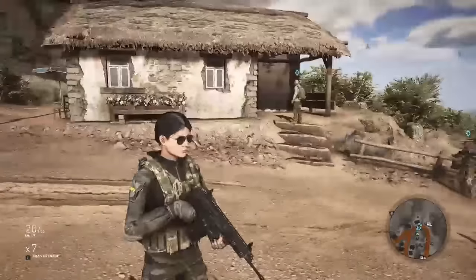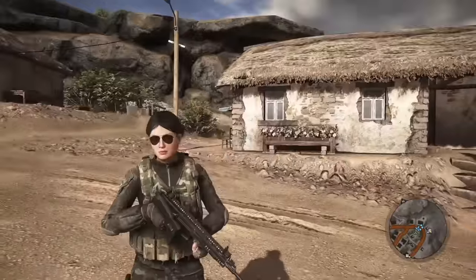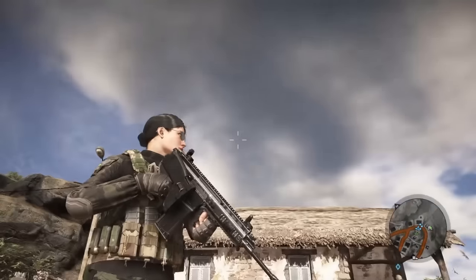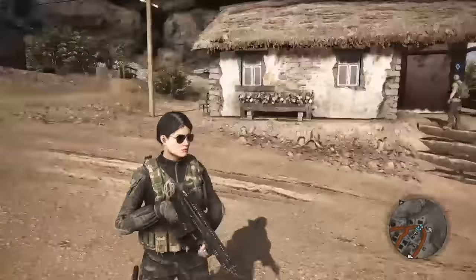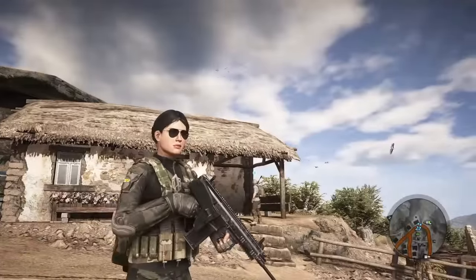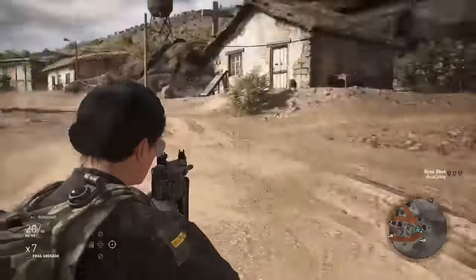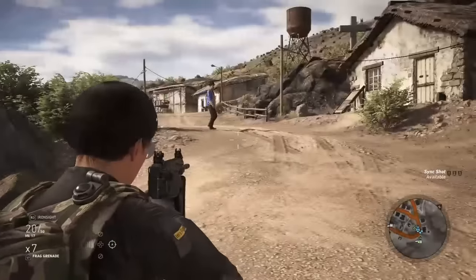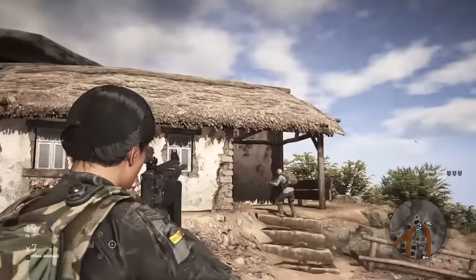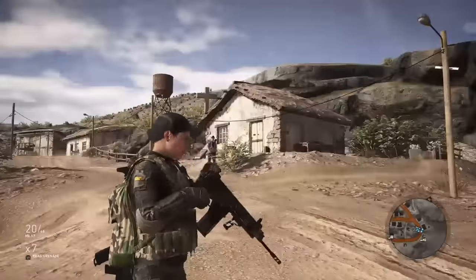Here we have a SCAR Mark 17 chopped down all the way for max handling. It has a folded buttstock, a small magazine, a foregrip, a short barrel with a compensator, no scope, and no rail attachment. This is as handling-oriented as you can get the Mark 17. Its reticule has the smallest spread of any of the ones I've tested so far and it has really quick aiming. But its reload is still not as fast as some of the others when their handling is increased all the way.